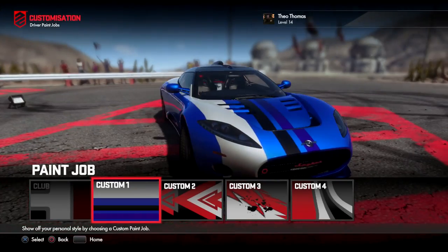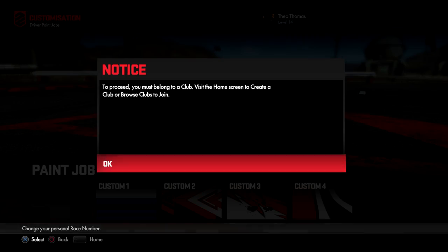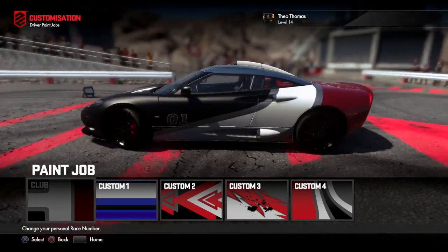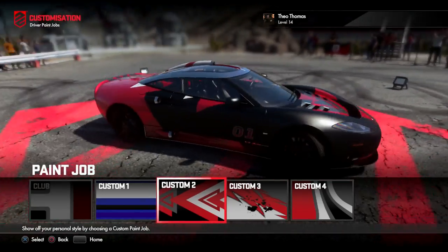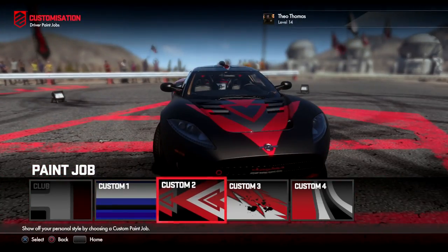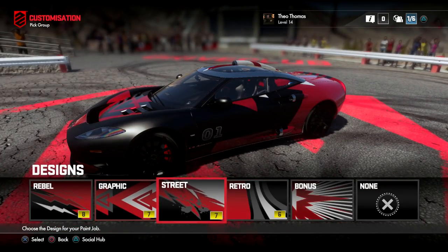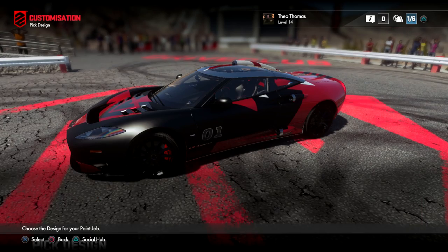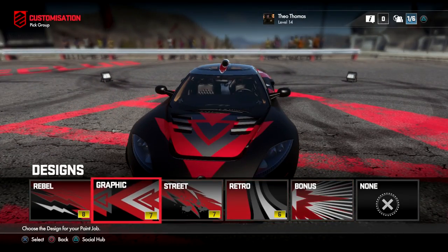This is the paint job I've got saved. Apparently the clubs are offline still, so I can't customize the club one at the moment. I'll probably use custom 2 for this one because I like custom 1 — I think it's really nice — but I want to make a new one here. Let's try Bonus. That one looks terrible anyway. I'm glad it's locked!